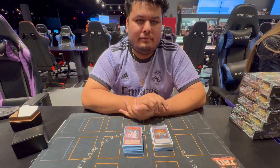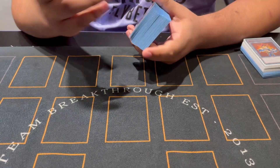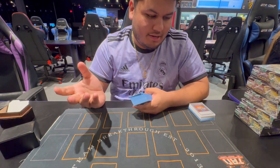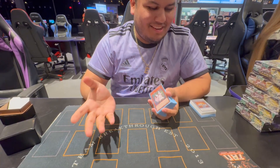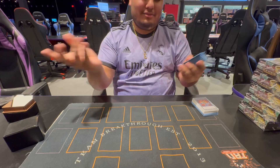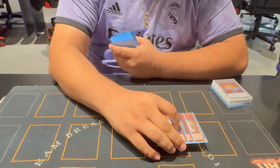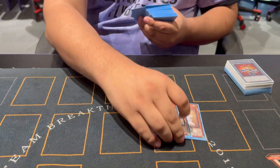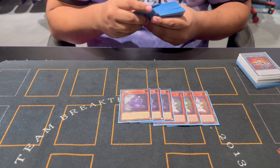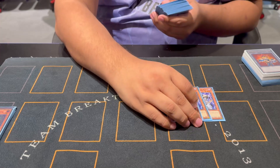I guess we can just jump straight into the profile. I played Furly. My other two teammates — one played Rescue Ace and Unchained, I'm sorry. Just for context, but this is my list. I played the standard 3 Furly, 3 Lily. I decided to play the Dark World package.